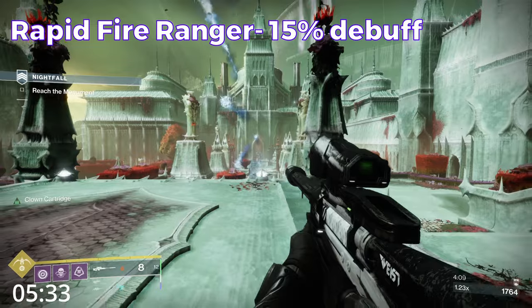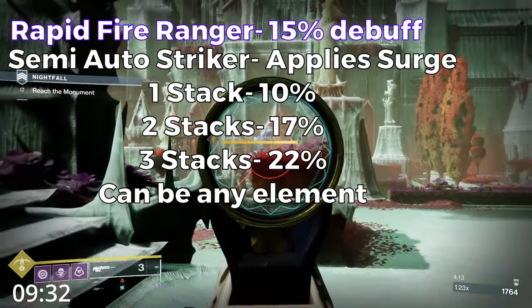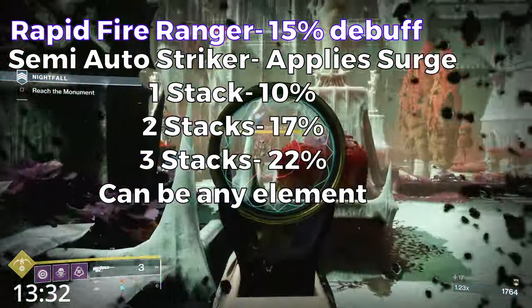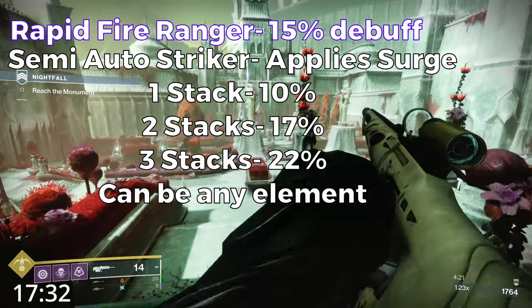It applies a 15% debuff to the enemy. So if we have 3 weapon surges that is a 22% buff plus a 15% debuff, meaning we can deal an additional 40.3% more damage just for shooting an enemy like we would be doing anyways.